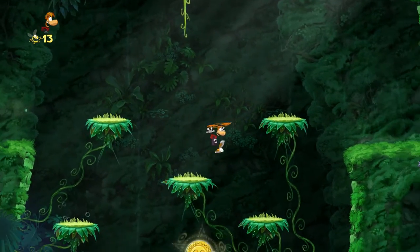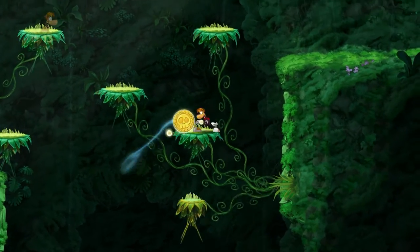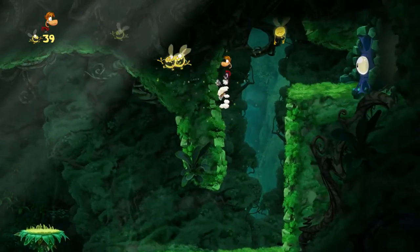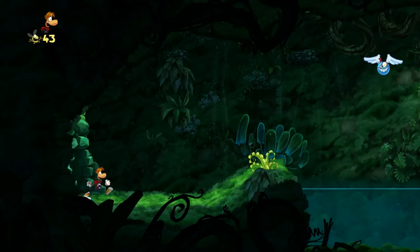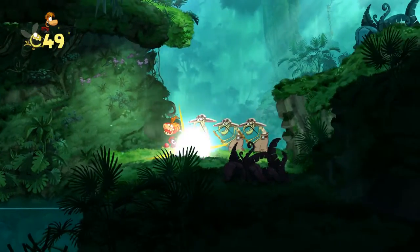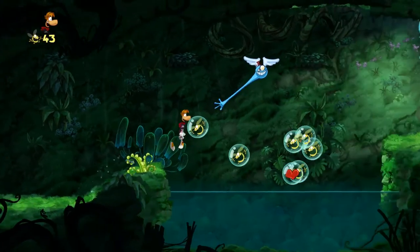As you see here, it's debuting a new engine from Ubisoft that shows off these really pretty hand-drawn graphics — really fluid, well animated, and just some nice traditional platforming. One hit kills unless you get a heart. So I grab a heart, get hit once, get hit again, and I'll die. It plays pretty close to a more challenging old-school platformer.